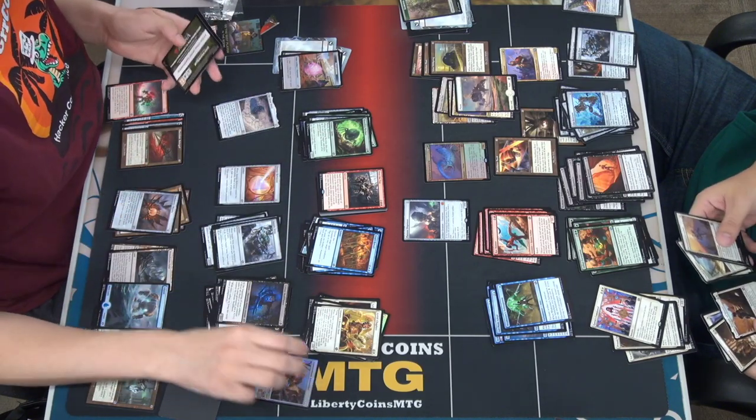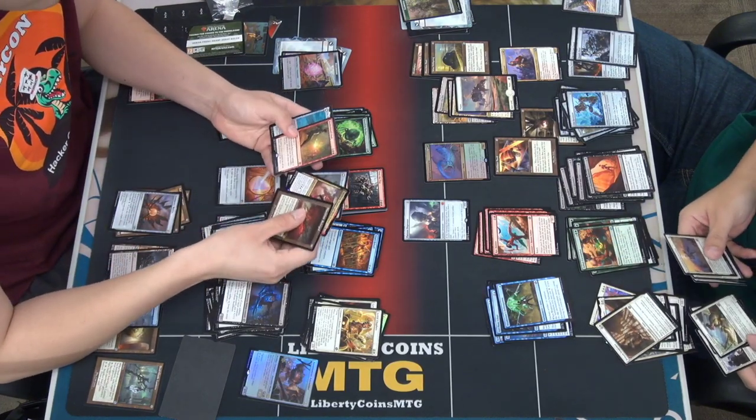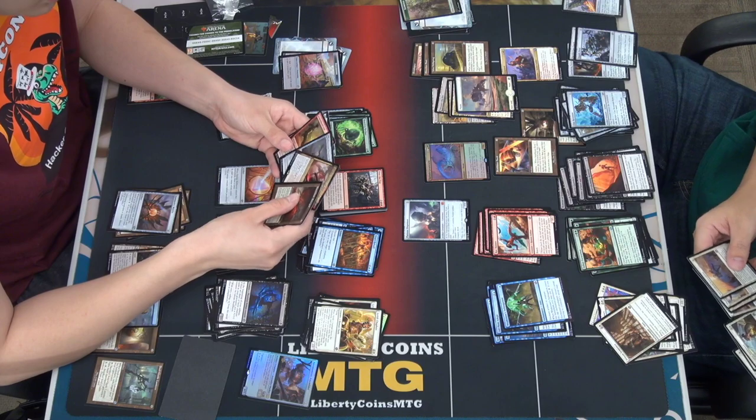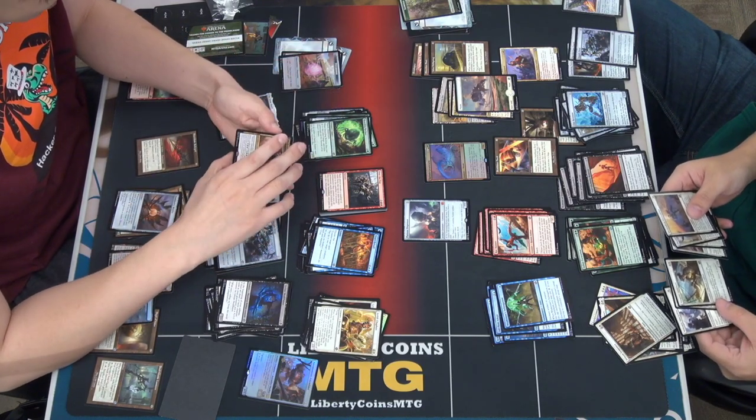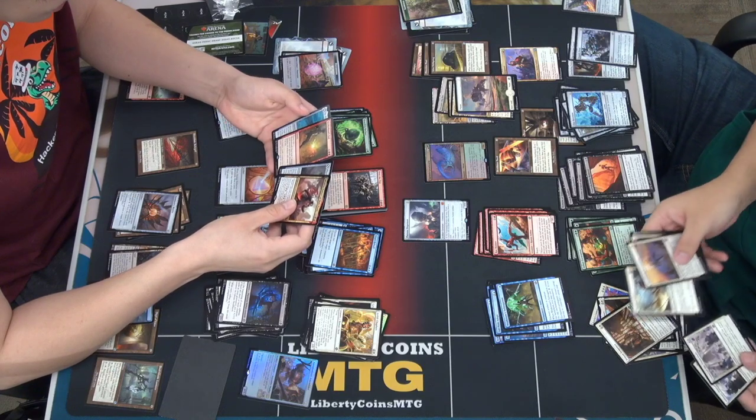Alright Tim, what's your strategy right now? Artifacts. I think I'm gonna keep Black Blade Reforged — that card is just really good in the late game if they can't remove it.